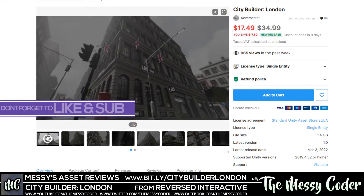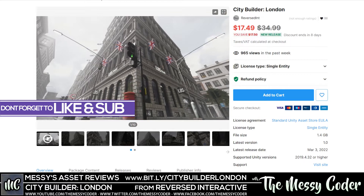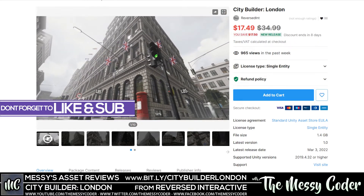Hello my beautiful badgers, Messy Cody back again with another Asset Store review. This time it is the City Builder London from Reverse Interactive, which is currently on sale on the Unity Asset Store.